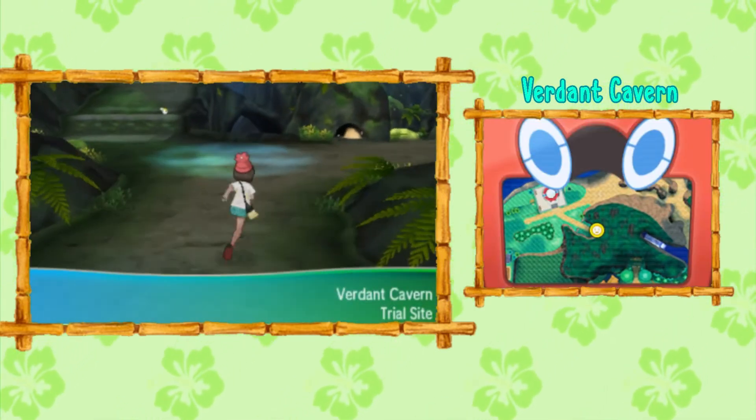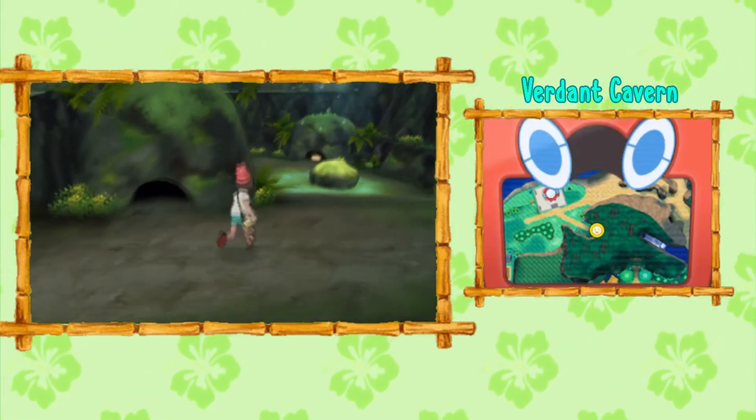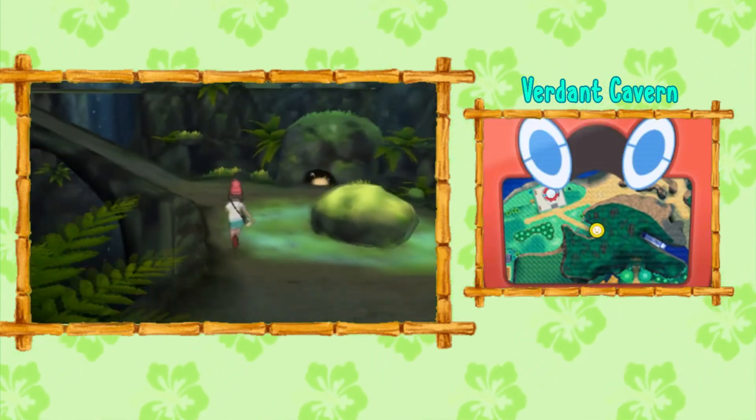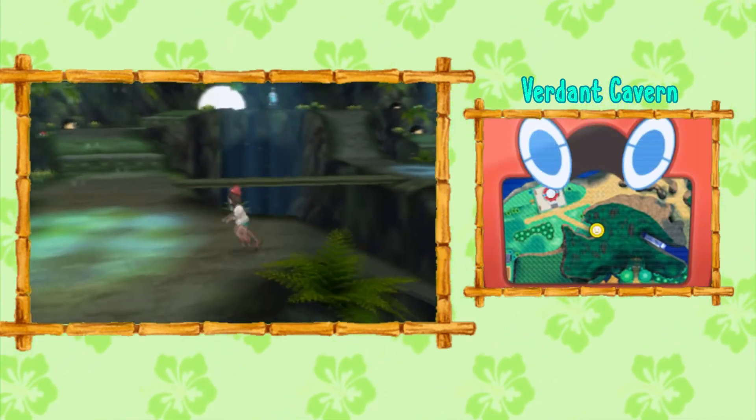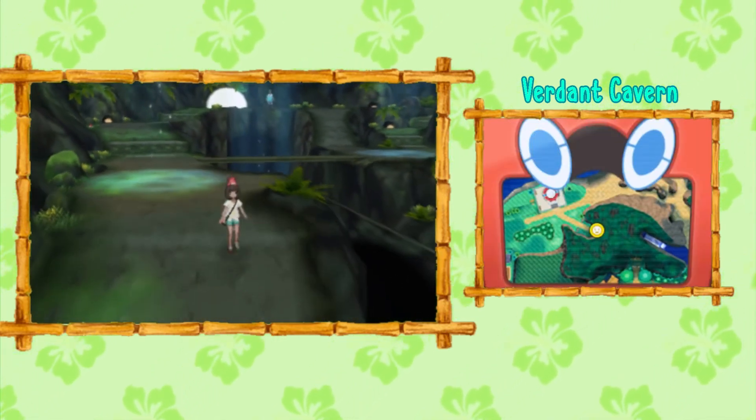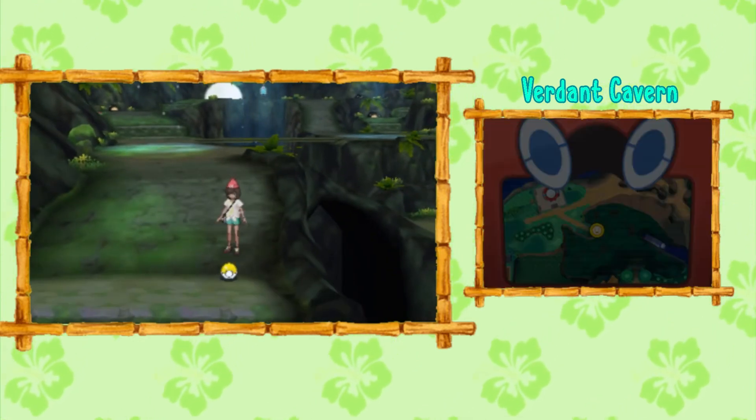Once you're inside Verdant Cavern, you can head to the right, and you have to battle these pesky Rattata or Yungoos that'll jump at you, but once you battle or run away from them, you can loop around here and head down, and you'll see TM 31 sitting on the ledge by itself.